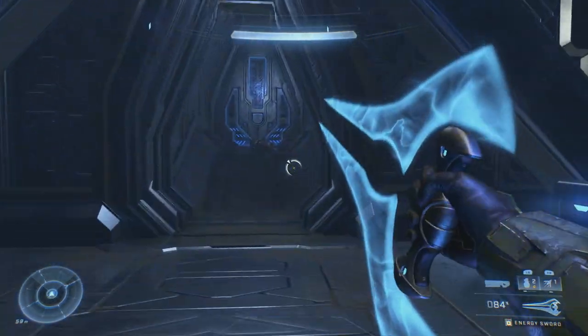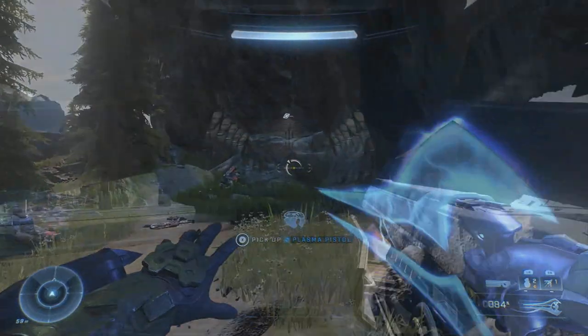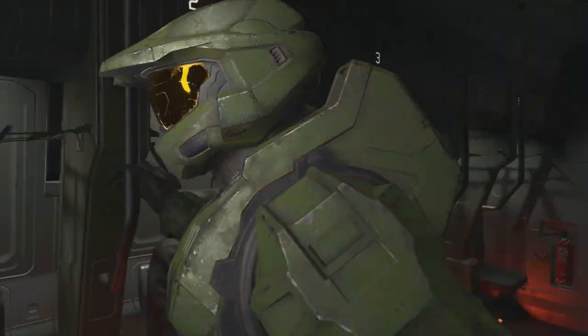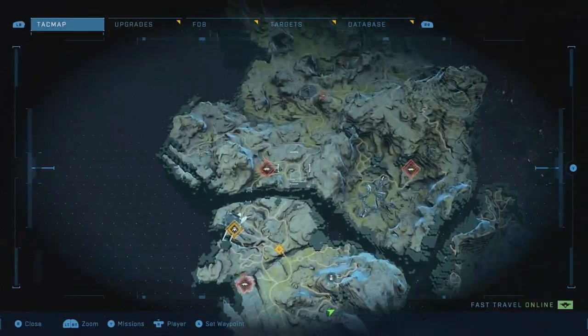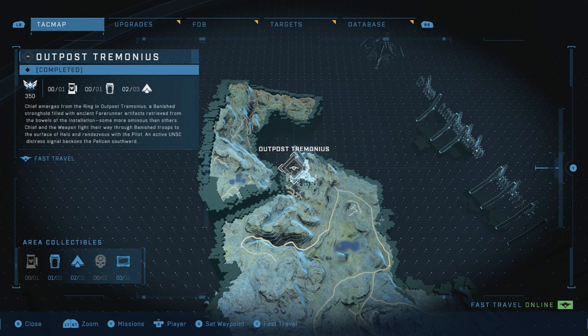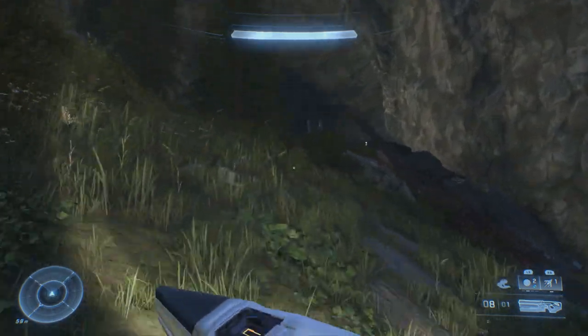What's even more interesting about this loot cave is once we do leave Outpost Tremonius and go continue the other missions and start discovering FOBs and whatnot — if we decide to return back here after the UNSC personnel have settled in here and we go back to the loot cave, we'll notice quite a bit of changes.